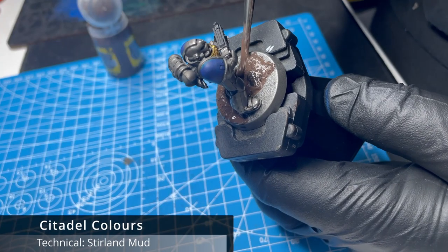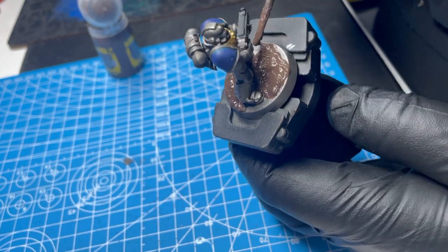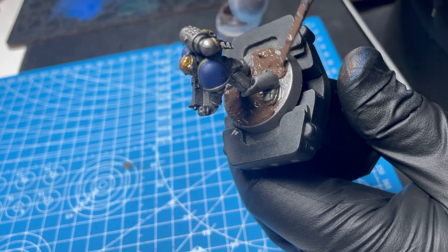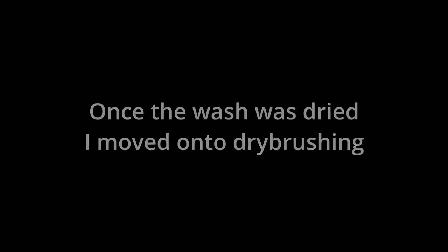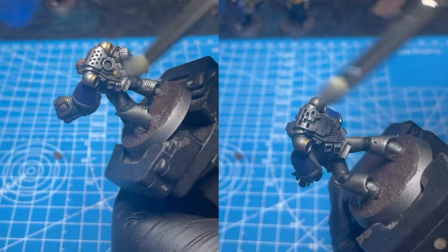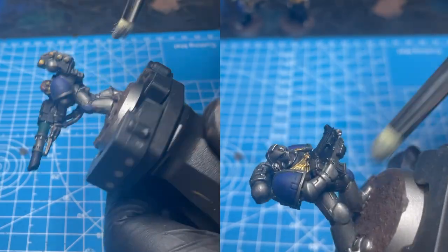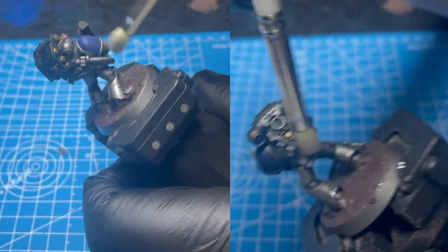While that was drying, I knew that we needed to do the bases. For the dry brushing, we're again using Citadel's Technical Color Stirland Mud — you get a really quick and simple effect. The dry brushes I'm using are again Artist Opus, though you could just use regular makeup brushes. The key here is that the dry brush will pick out the raised edges and just add some detail to the model.